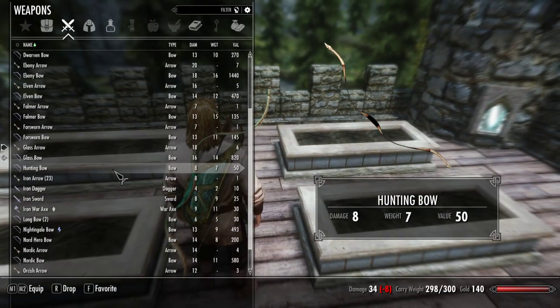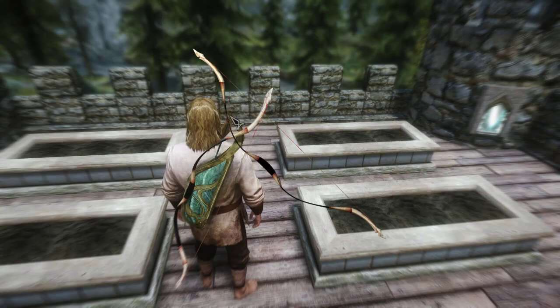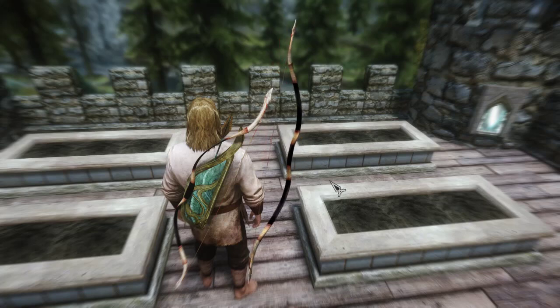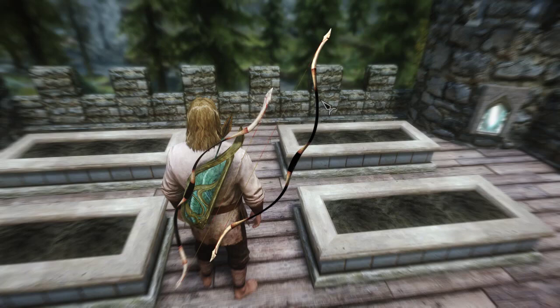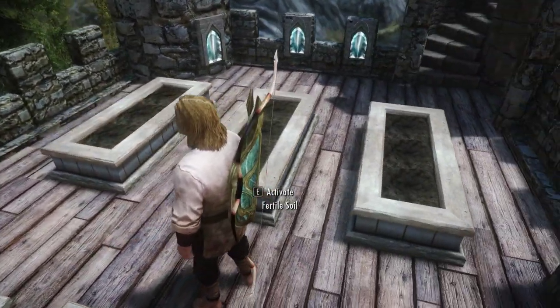Hunting bow — there are no hunting arrows, so there's no quiver to look at, so we'll just look at the bow. And again, on the back.